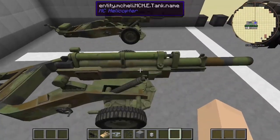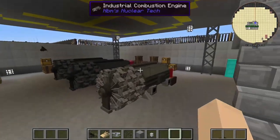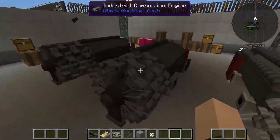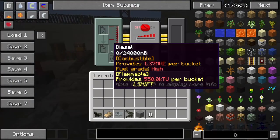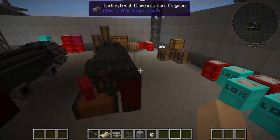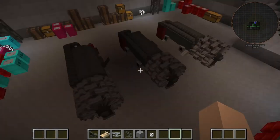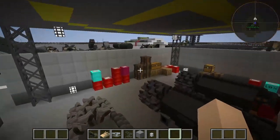We got some mortars here — or howitzers, I'm not really sure. No way — we got internal combustion engines here! No freaking way, look at that. I don't think they're actually hooked up, which is kind of disappointing — means I have to do it manually. But all in all, that is freaking cool.